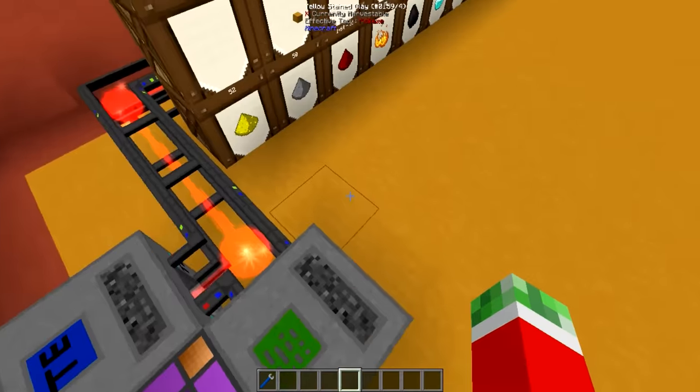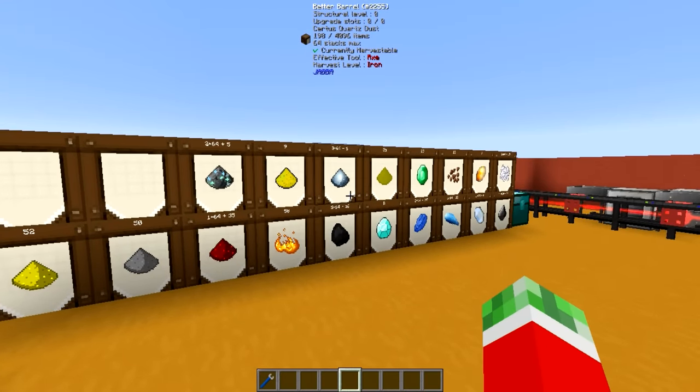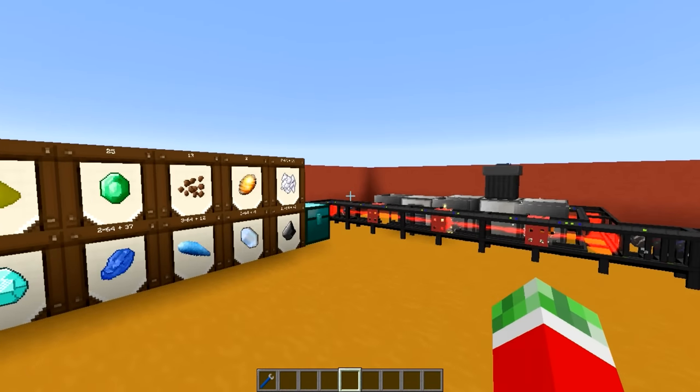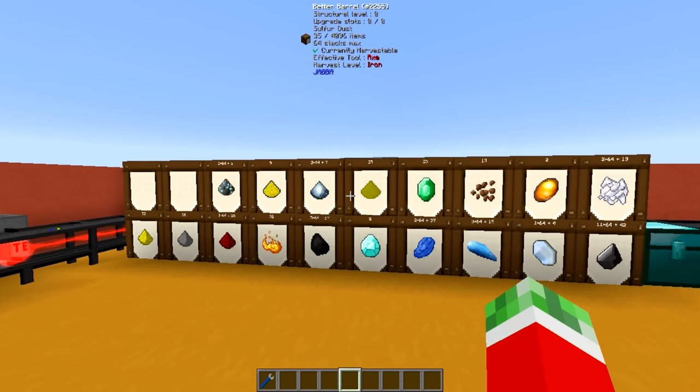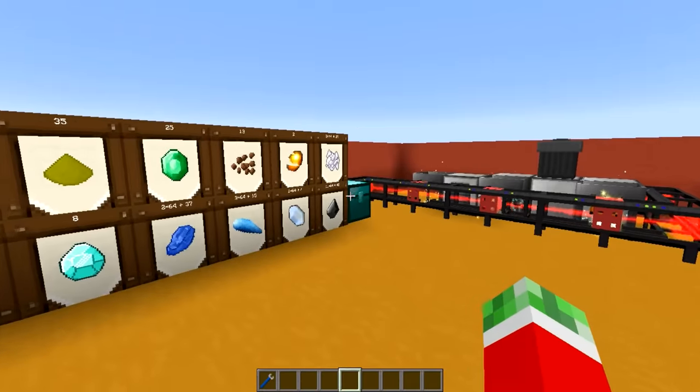As you can see we've got the very basics set up right here — the power input, power output, and a bunch of barrels. These barrels are set up for the main raw resources that get generated and don't actually need any further steps, like flint, sort of quartz, diamonds, coal — all that kind of stuff.